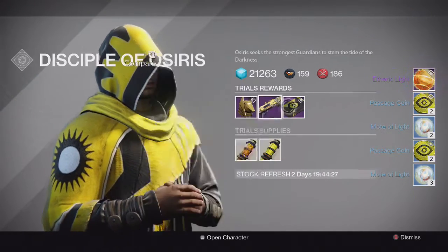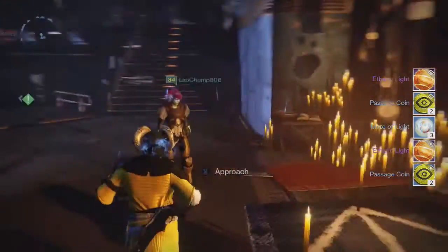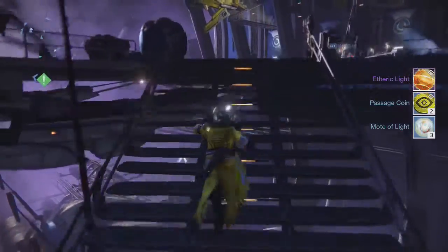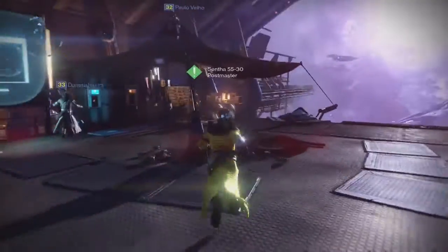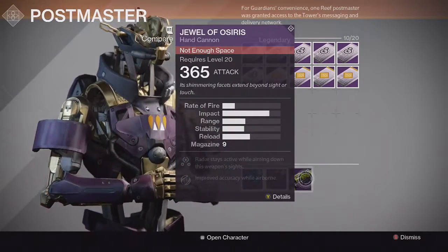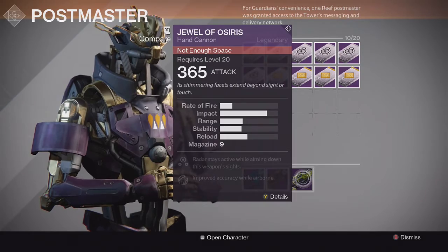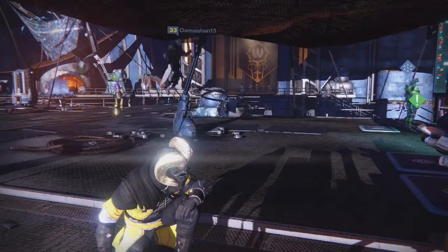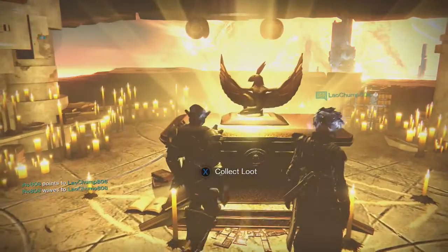From the Silver tier, no exotic at that time. For the Gold tier, my inventory was full again, so I believe I got another primary — and this time we ended up getting the Jewel of Osiris. So another disappointing Gold tier. I really want some good armor pieces from the Gold tier with good stat rolls — that's what I'm hoping for right now.